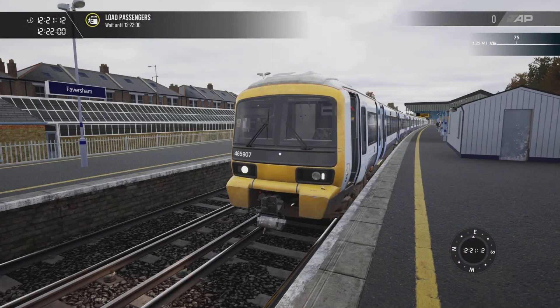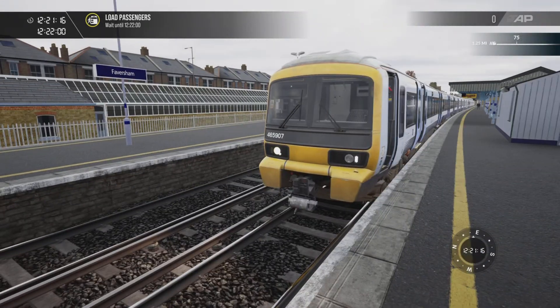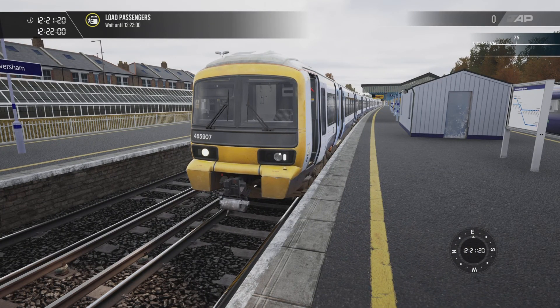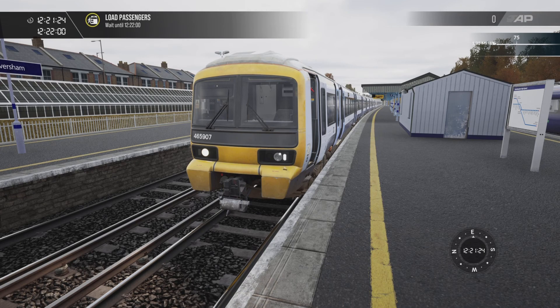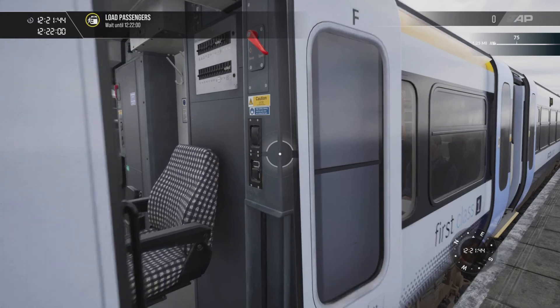Now I'm gonna pop outside and ensure that the headlights are being displayed correctly, which they are. The brighter headlight is shining from the non-driver's side and the less bright LED-style light is shining from the driver's side, which is the day running configuration.